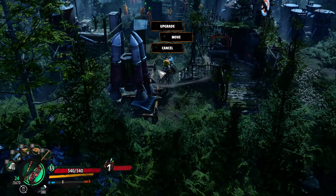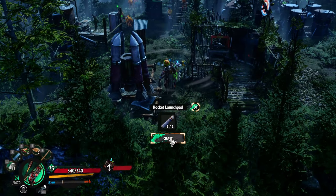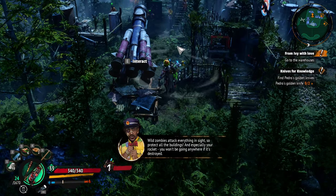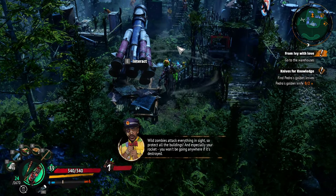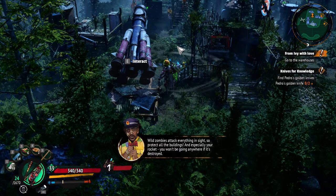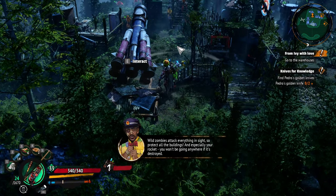Upgrade this, interact, upgrade. Holy crap. Wild zombies attack everything in sight, so protect all the buildings and especially your rockets. You won't be going anywhere if it's destroyed.